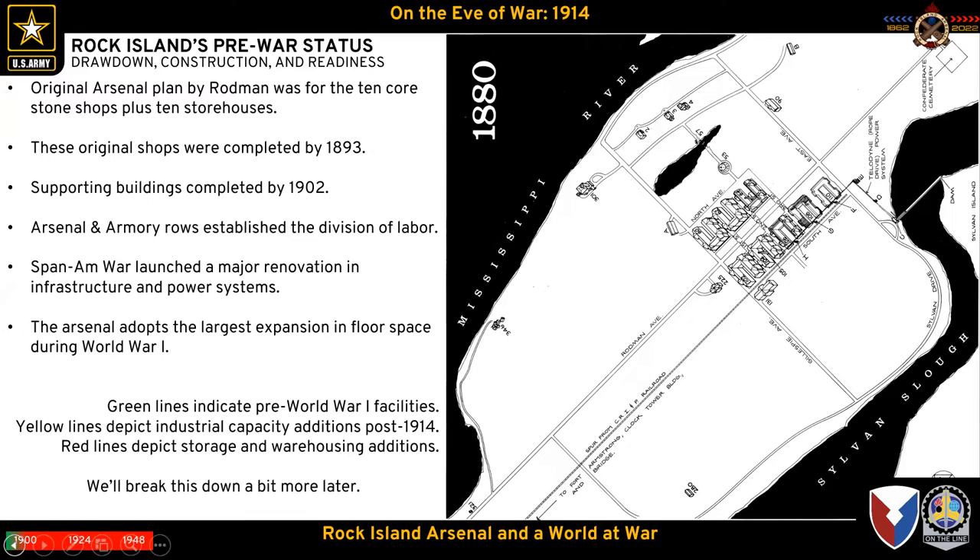I've noticed that as we go down these presentations they're getting larger in size. Talking about what Rock Island Arsenal looked like prior to World War One, we'll harken back to our previous talk on the Spanish-American War where we had Major Flagler come through and basically start building everything to what you pretty much see on this map.